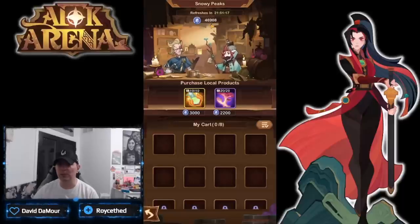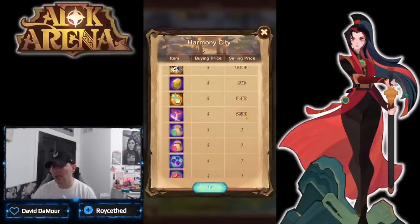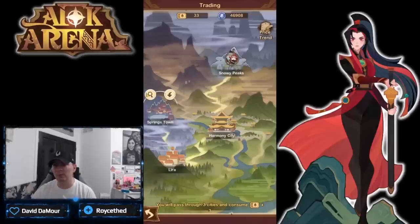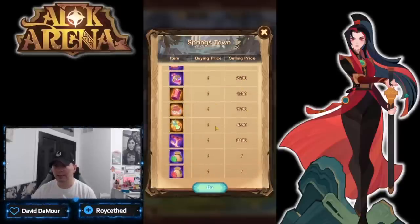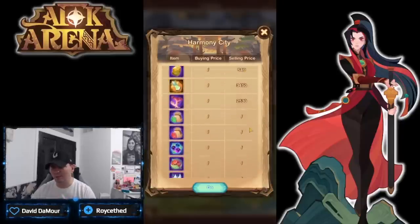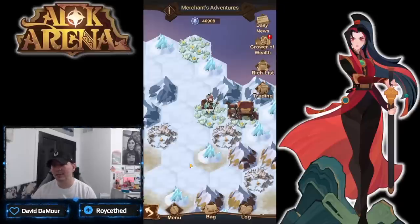Looking at our wealth, we're already up to 46,000 coins. Now I can buy more — you have to check what you'll pay versus what they'll sell for. We had 34/25 there, then 39/28 a bit further, and 43/31 even further out. It seems the further you travel from where the item is listed, the more money you're going to get for it — more silver coins overall.